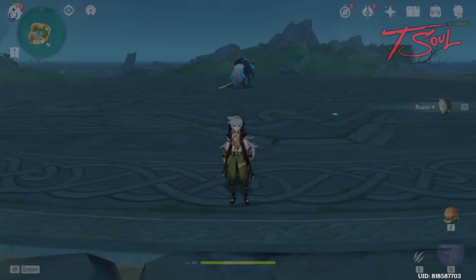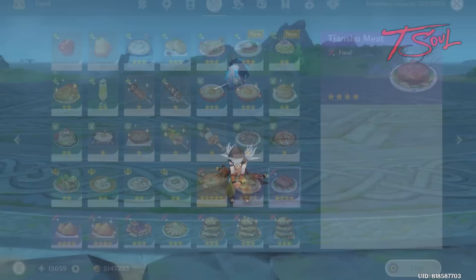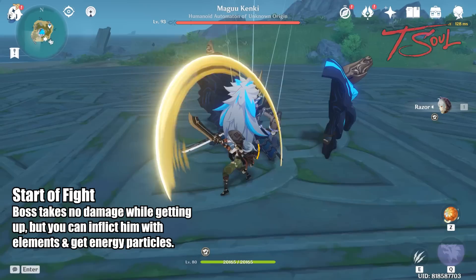Since my Razor isn't that strong and he's alone, I'll eat some food to make this a little quicker. For this video, I'll first show the melee method to fight the boss, then show all the other attacks that you didn't see. Even if you are using a mage or an archer, you can still stay close to the boss and avoid most of his attacks.